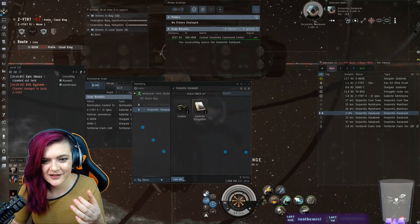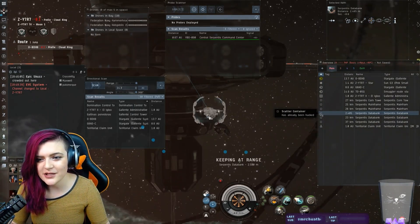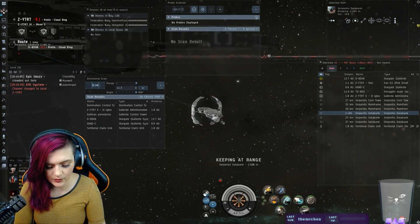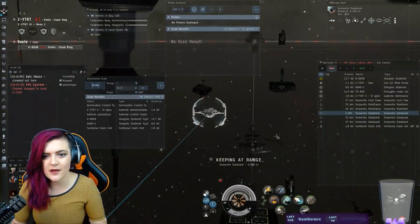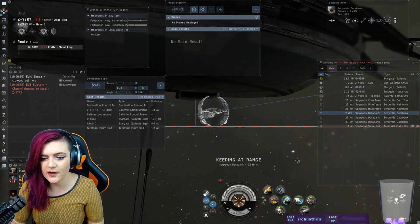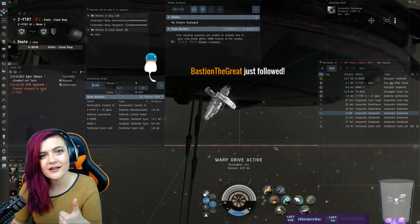1500 ISK — okay, sure, why not. You finish the canisters, and sometimes you want to Ctrl+B and make another safe spot — 'SS2' — just because this site will not spawn on that location, so it'll be a really good safe spot in the future. Then you warp back to your safe spot, cloak up, and that is how you hack.